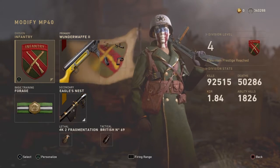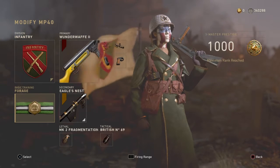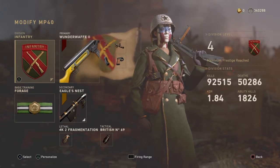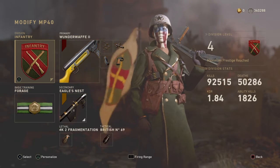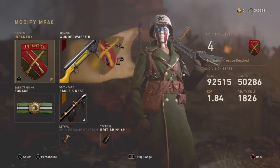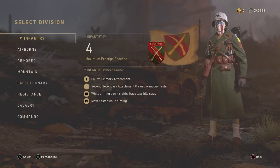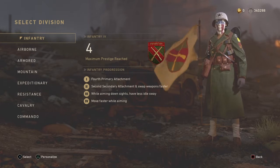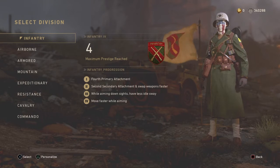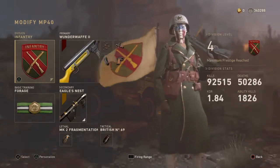First, to start off and knock it out of the park, we're going to be running Infantry and Forage divisions. Forage gives you more ammo and also gives you the ability to pick up ammo off the ground. Infantry gives you a fourth attachment as well as secondary attachments, swap weapons faster, eat insights faster, and when you're moving around you don't really have to worry about sway.